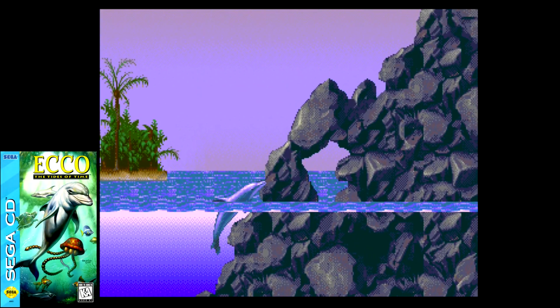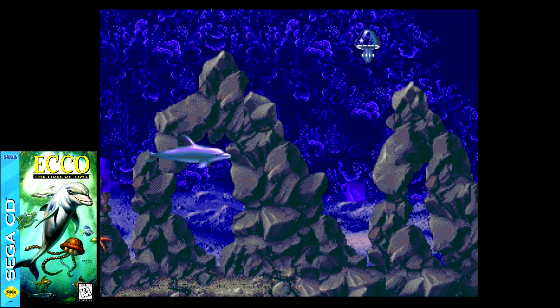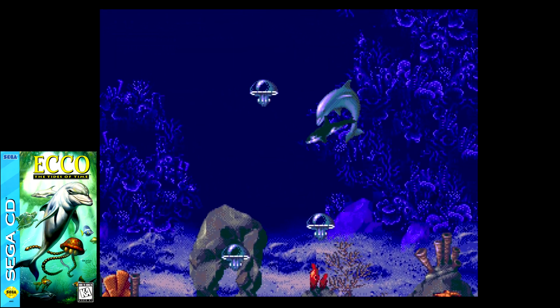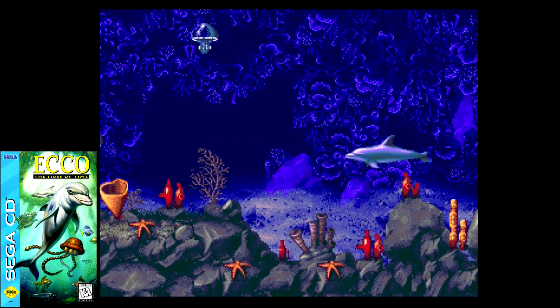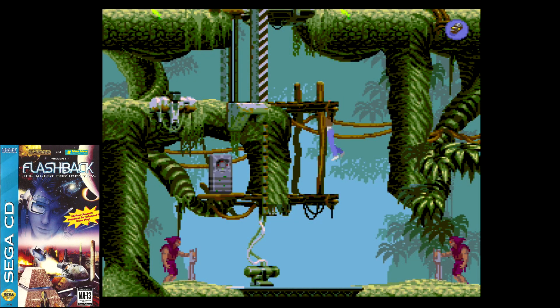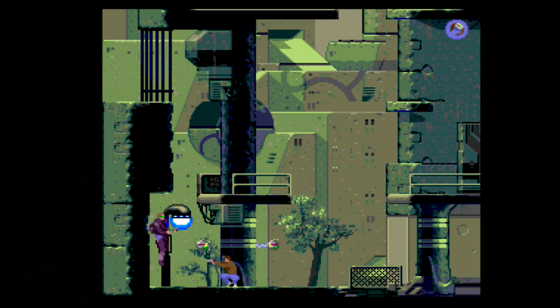Ecco: Tides of Time was another Genesis port that moved over to the Sega CD with some nice enhancements. Like the first, you got an incredible soundtrack and enhanced sound effects that really improve the experience — this one was in the running for best sound on the Sega CD as well. Flashback was another Genesis port that showed up in fine form here, offering a great cinematic platformer with additional pre-rendered cutscenes and voice work to help tell a more cohesive story. This always looked, sounded, and played incredible, and now it's even better.